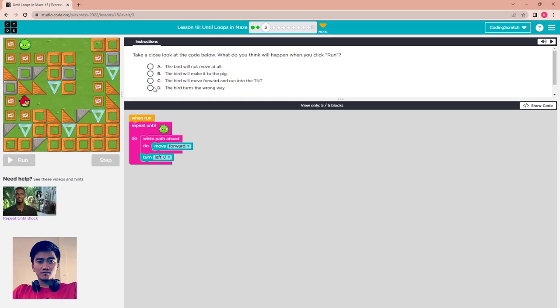Let's check the right answers. We look at the code and ask: what will happen when we click run? Option A: the angry bird will not move at all. Option B: the bird will make it to the pig. Option C: the bird will move forward and run into TNT. Option D: the bird turns the wrong way. The bird turns left, left, left — I think this bird will make it to the pig.